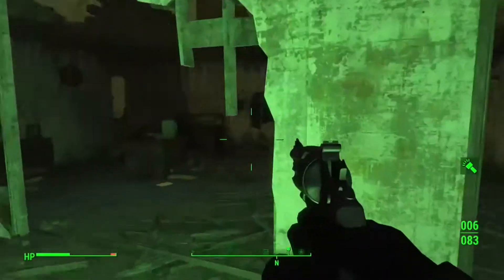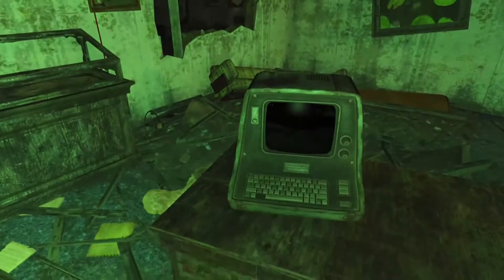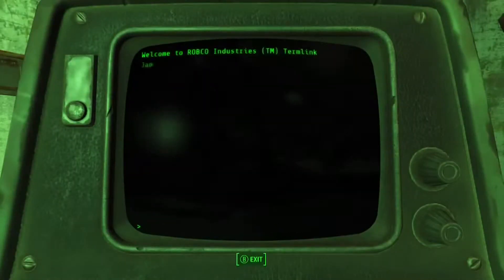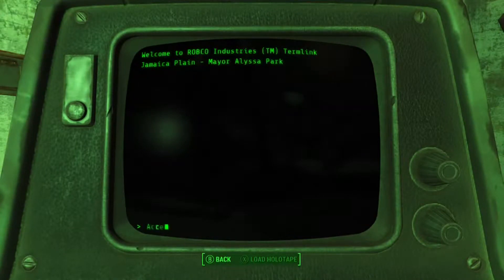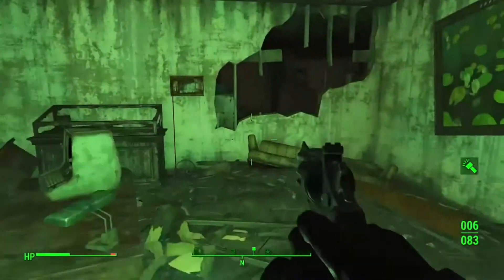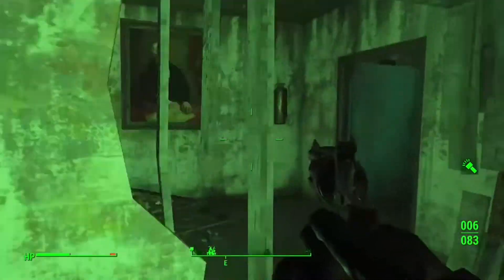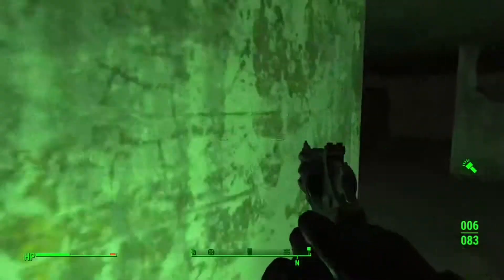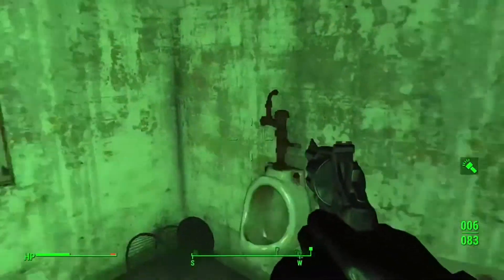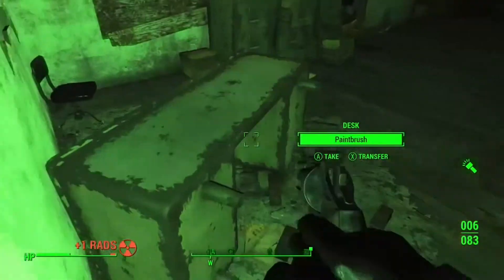If you're ready, you've got to go down there. But there are some other things here as well. There is a mayor's terminal over here, and there are some safety cards you can look at up front on the wall — some bottle caps, ammo and stuff. Anyway, there's really nothing to this place. It's just the treasure underneath that you want to look at.